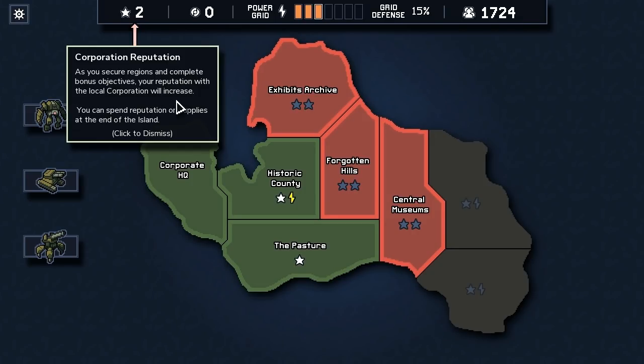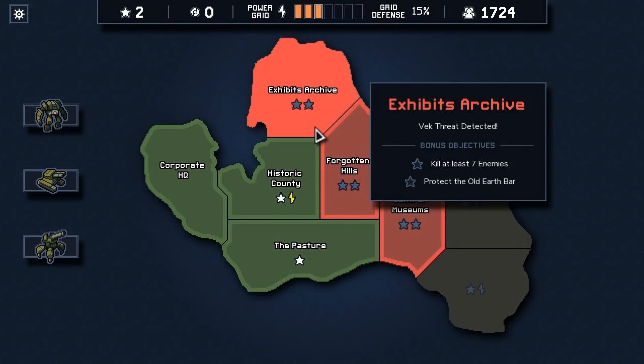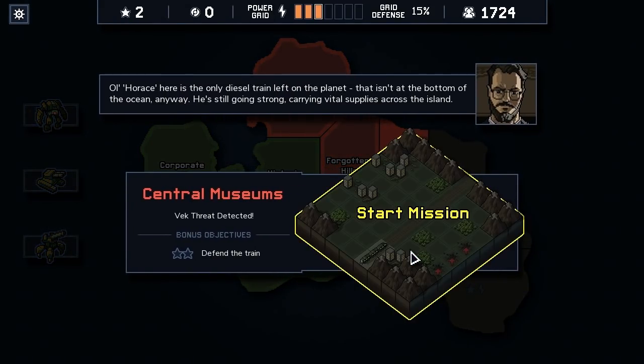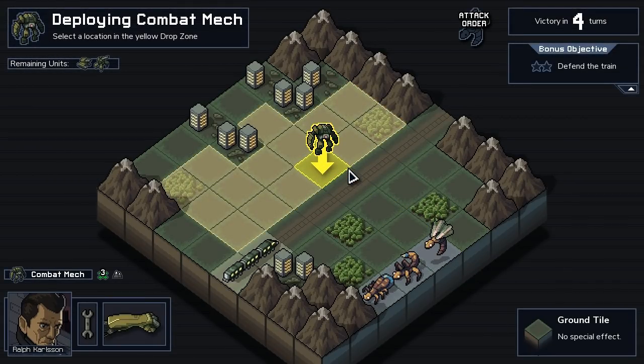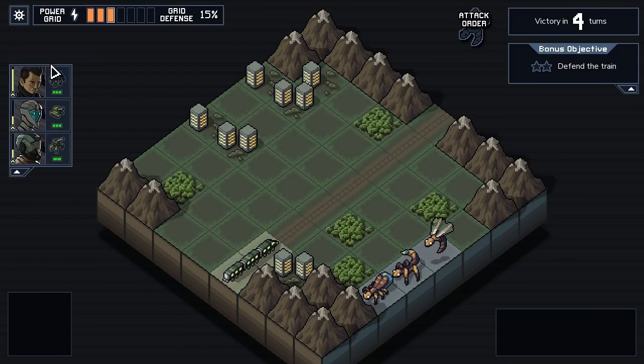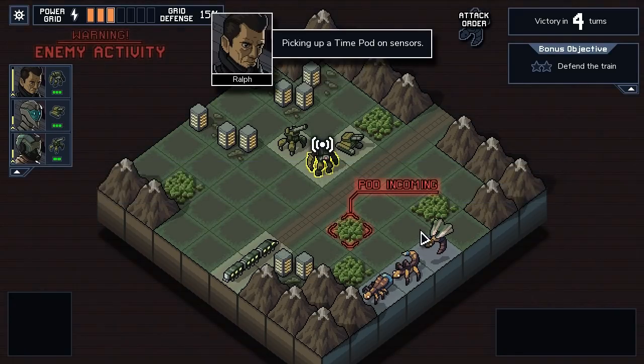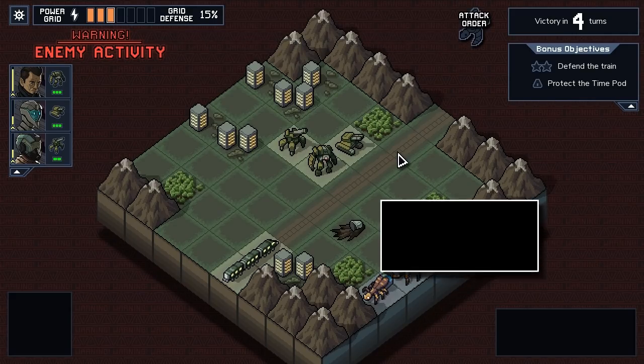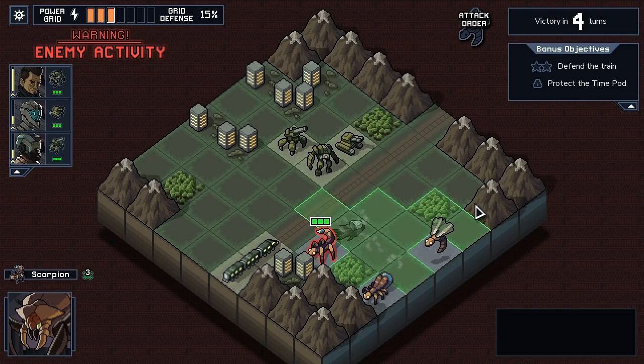Corporate reputation: as you secure regions and complete bonus objectives, your reputation with the local corporation will increase. You can spend rep on supplies at the end of the island. Kill seven enemies. Protect the old earth bar. Destroy the dam. Defend the train. I'm going to do museums because I really want to unlock the rest of this power. Bull Horse here is the only diesel train left on the planet that isn't at the bottom of the ocean. Picking up a time pod on sensors - protect the time pod.